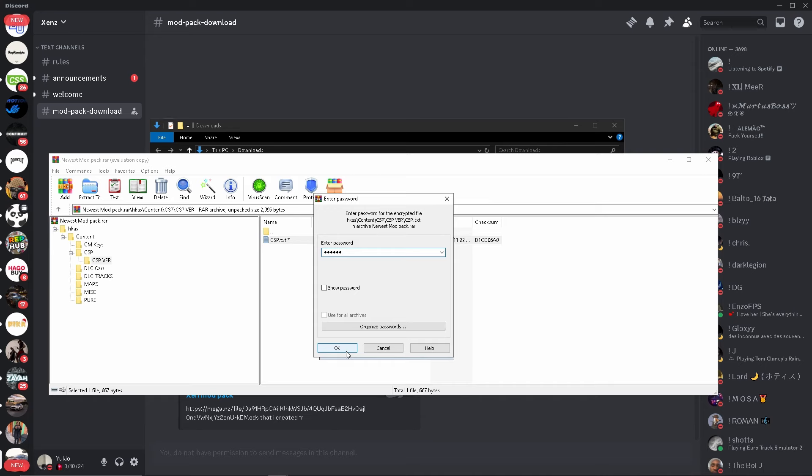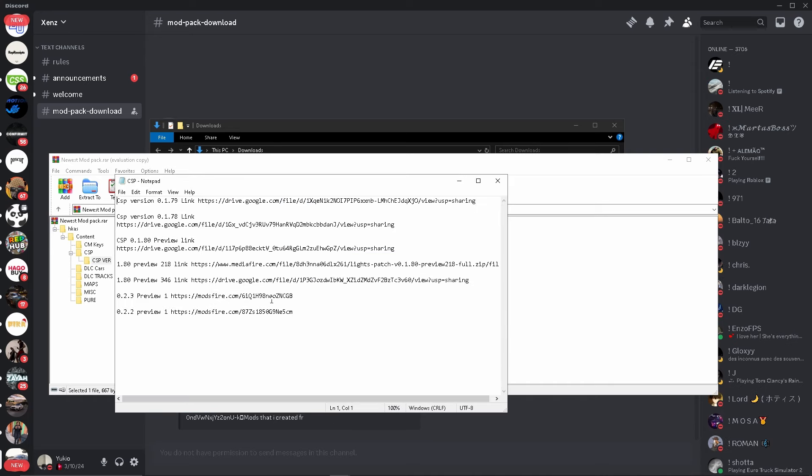Open the folder, open CSP, go to the CSP version folder, and open csp.txt. Type in the password: capital G, u, y, 1, 2, 3 - no spaces. The password will also be in the Discord so you can copy and paste it.